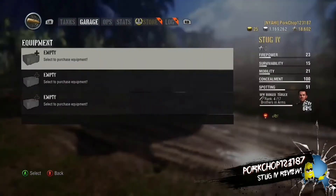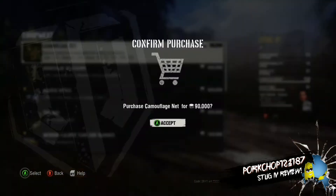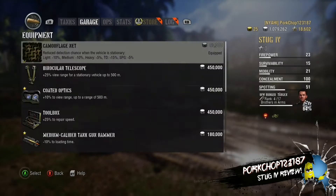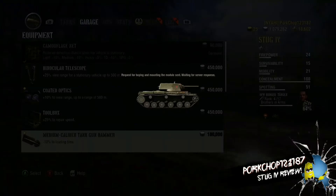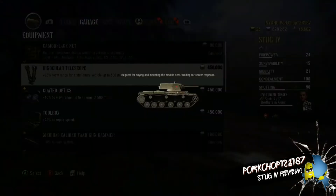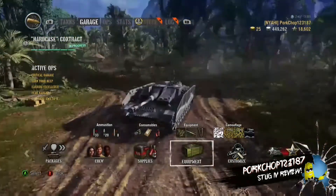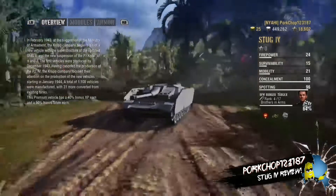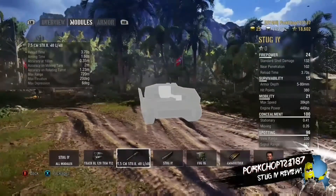For the equipment with this I recommend camouflage net, medium caliber gun rammer, and binos, as it will help the view range a lot. Its damage at the moment is 1860 per minute, which is very good, but with the extra equipment and better crew you get it up to 2066, which also gets a better reload time and a better rate of fire.